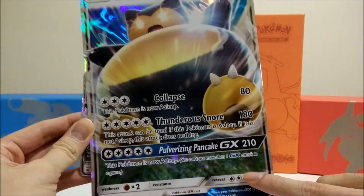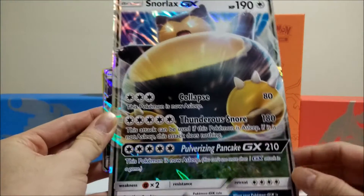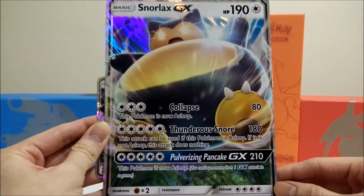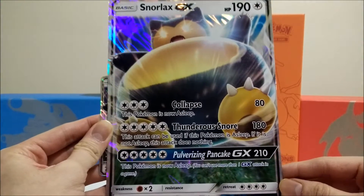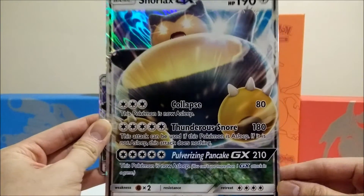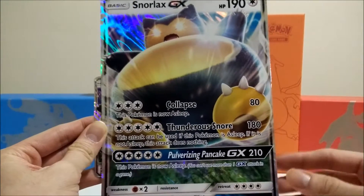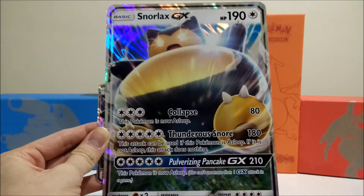The moves have very heavy costs, but that's how Snorlax has always been in the meta. Very high retreat as well — four retreat cost — and a weakness to Fighting isn't too great. Overall it's still an awesome card. I can see people playing this just for fun. I don't really think it's gonna be that huge of an impact on the card game, but we never know until the Sun and Moon set actually gets released.